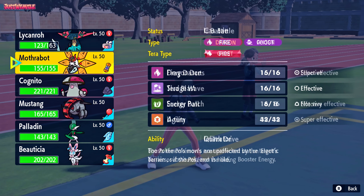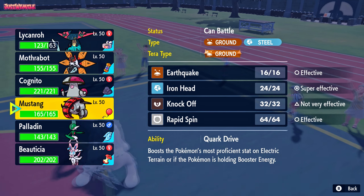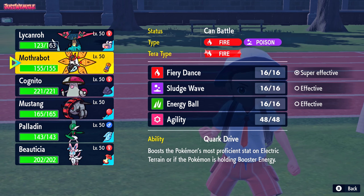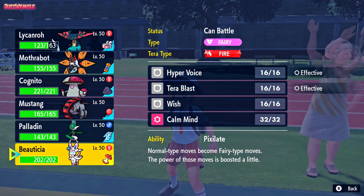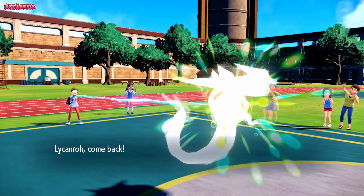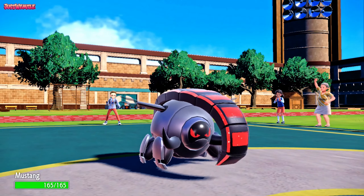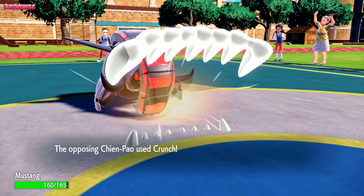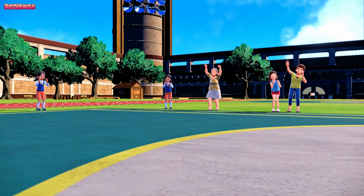Chien-Pao is such a hard Pokemon to switch into right now. We can go into Iron Treads and hope they go for Sucker Punch. It might be obvious we're switching, but that's whatever. They went for Crunch, and it gets a crit, which unfortunately takes out Iron Treads. What can you do? That's a shame — losing Iron Treads means we lose our Rapid Spin and Stealth Rocks setter.